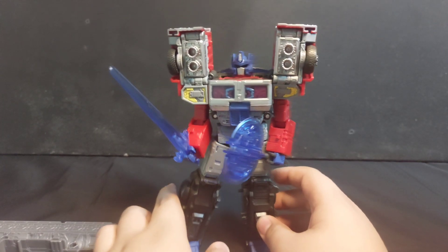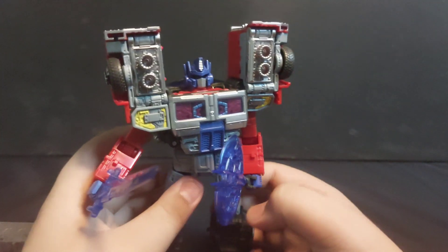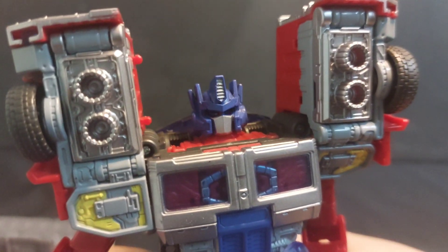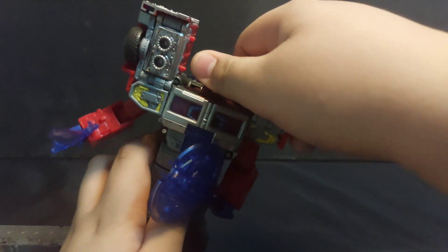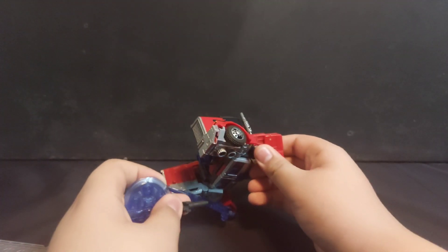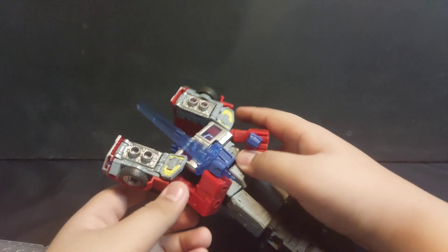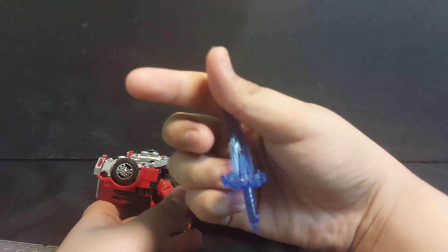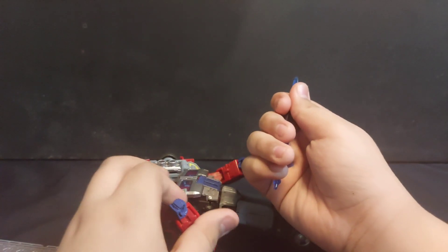Here we have Legacy Laser Optimus Prime out of the box, and this head sculpt seems soulless. The head is pretty tight and I don't want to move it. For accessories, it has a weird-looking axe that folds into a sword, which has a peg right there hindering other non-open-hand figures from grabbing it.